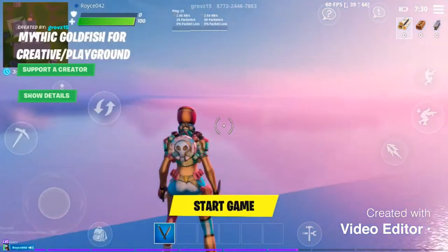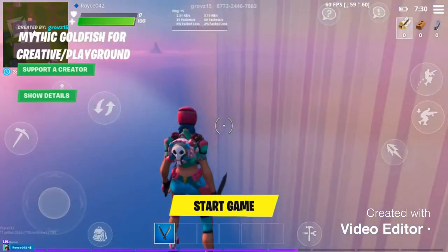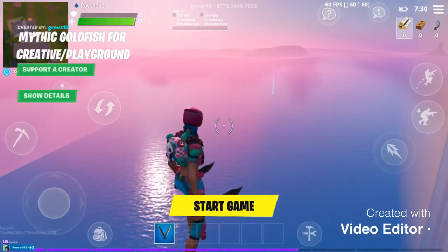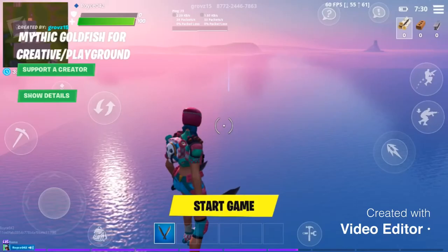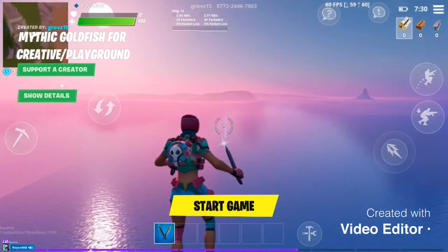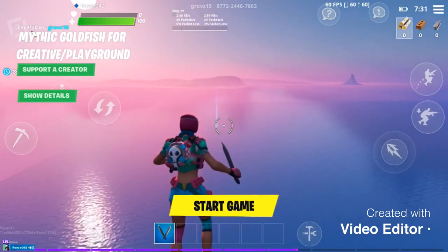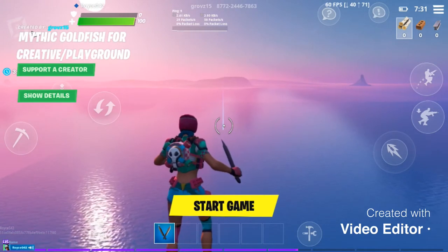Now when you come over here, look around and you're going to see that blue beam right there. That's your island — that's from the infinity blade. Now we're going to double tap to fly and fly over there. Sounds crazy, but that's exactly what we're going to do.